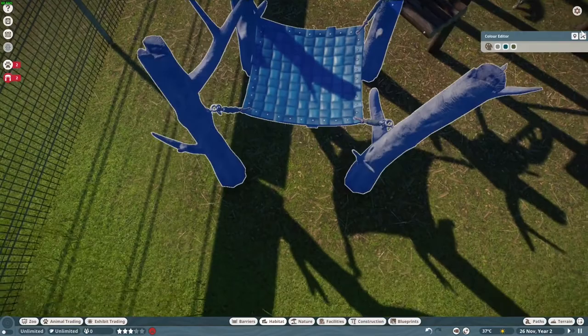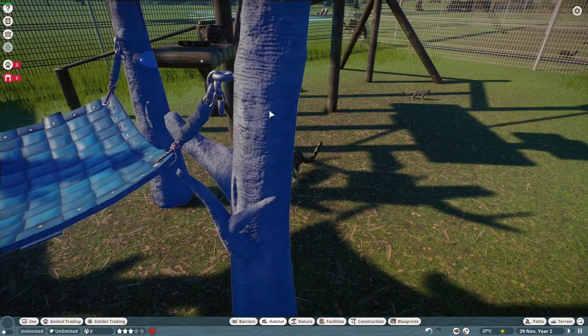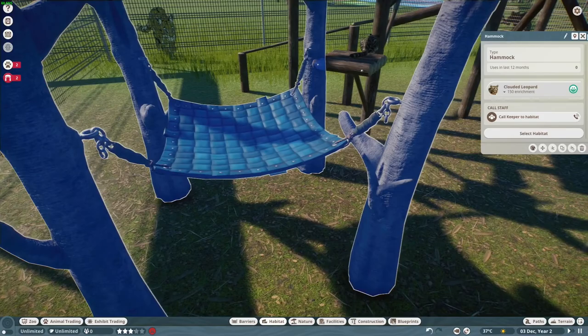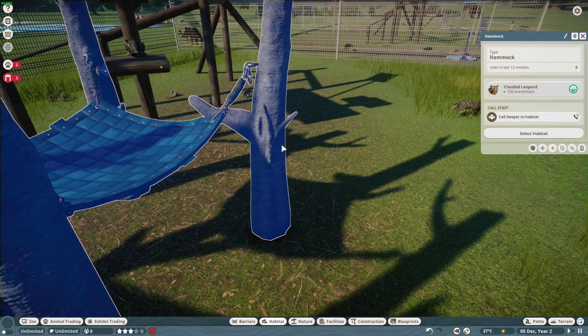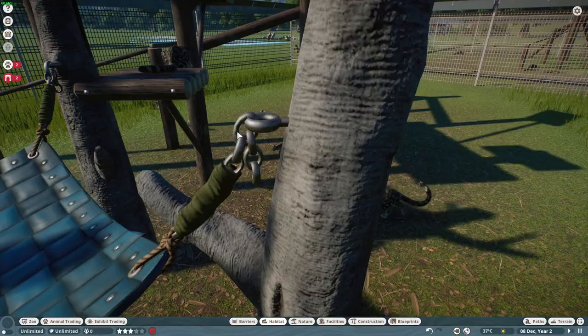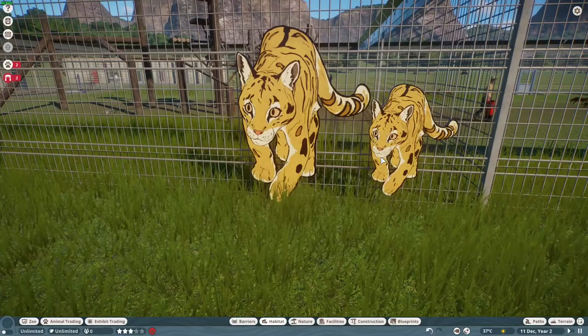The hammock is flexi-color, so we can change the color of the trees and the hammock itself, which is awesome. The level of detail on this is incredible. The trees are part of it — it all comes as one group, so we can't split it up, but look at the detail: it's got the ropes, the safety thing, the bolt and the chains. Wow. The clouded leopard sign is very different from the binturong sign — kind of a cartoony style, very pretty and nice.